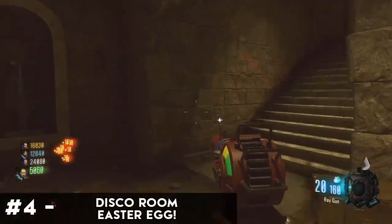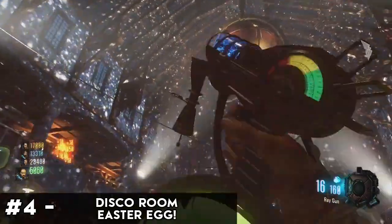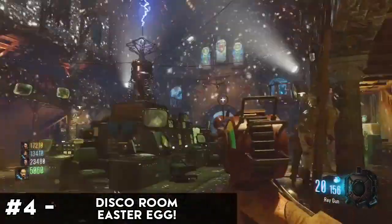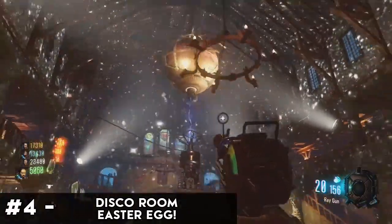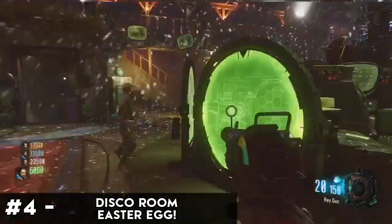Here is a random easter egg on Der Eisendrache that I wonder what the person who discovered it was thinking. If you ever have a ray gun on hand, head into this room, look up at the planetary display, and shoot the big planet with the ray gun repeatedly until the room starts glowing. Once complete, the room will turn into a disco and you can enjoy your party with the zombies.